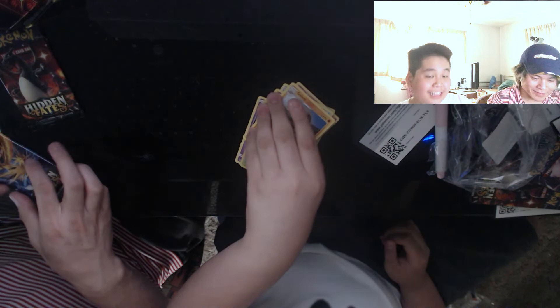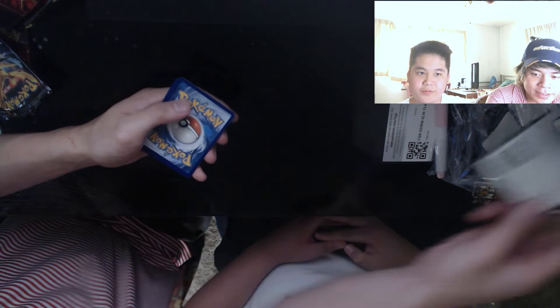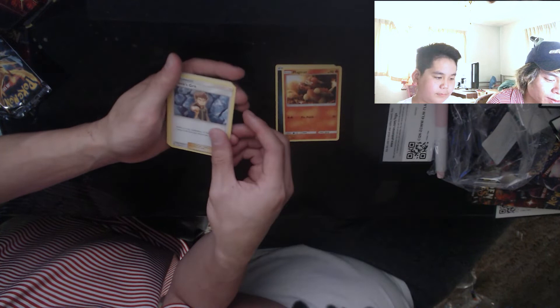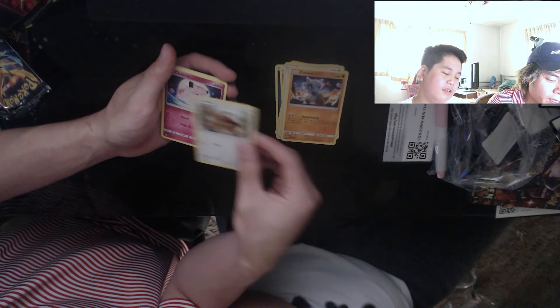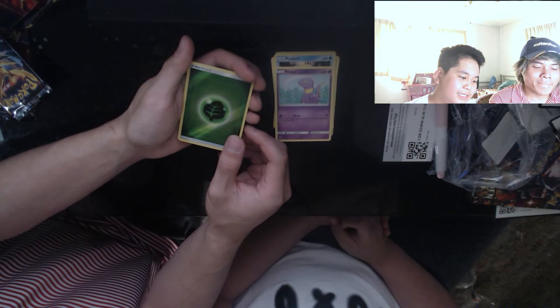Last pack right here! Hopefully we can get this Charizard — I really want it, it looks awesome. I've never actually seen it. Code — one, two, three, four. Dark energy, Magmar, Brock's Grit, Chansey, Cubone, Eevee, Clefairy, Psyduck, Ekans, reverse — this is it, last card — Mr. Mime. We did not get the Charizard. RIP his bank account!